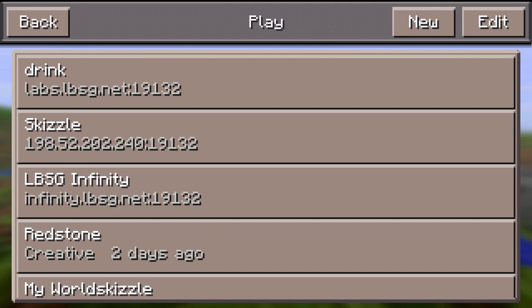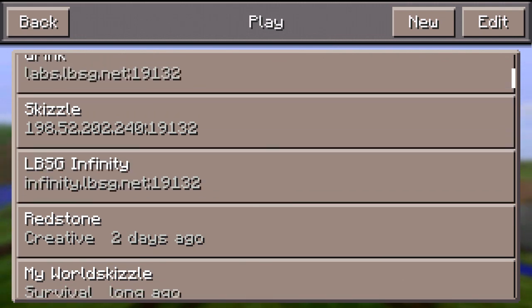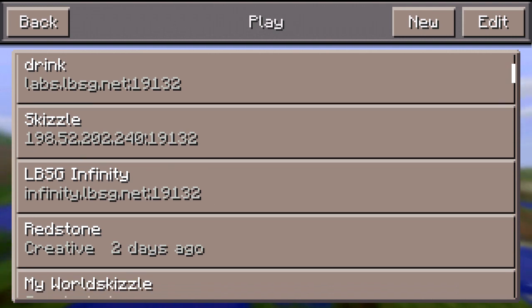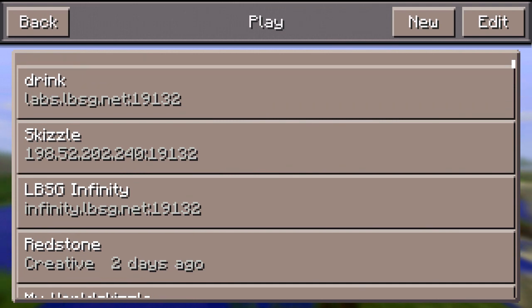Go in here and this is going to be an external link. You would go in and select 'lbsg infinity' — this one is highlighted. You want to put the external server as infinity.lbsg.net and the port number is 19132, just like all the other externals.